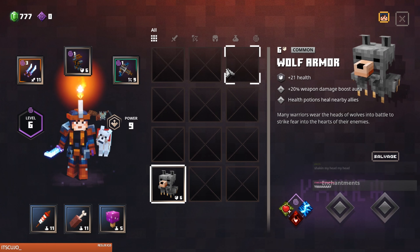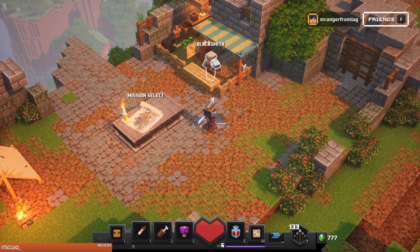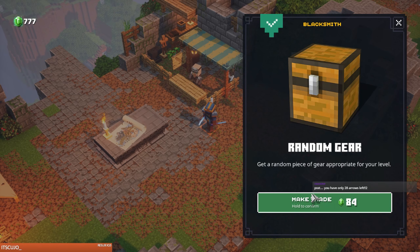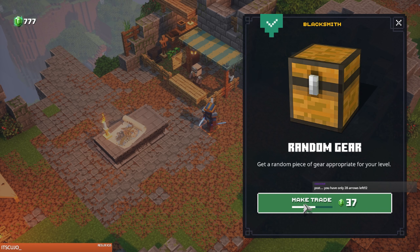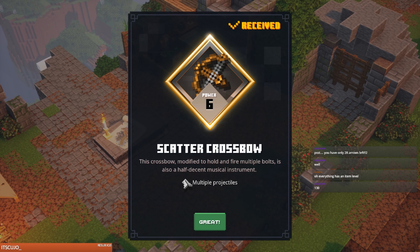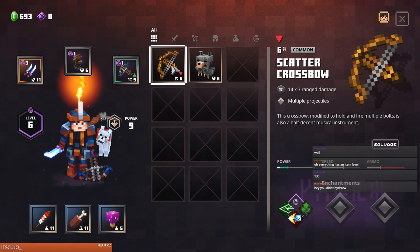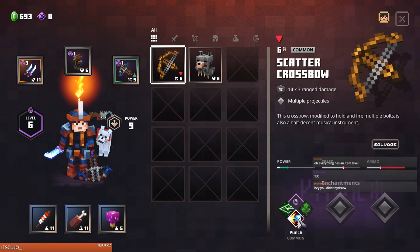We have a bunch of money. Let's check out — we get arrows, caches of arrows. Multiple Projectiles — how nice. That's not even nearly as good. Punch. Let's try one more, see if we get some kind of crazy armor maybe.